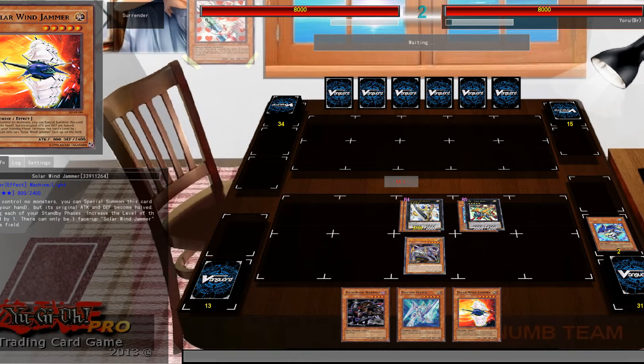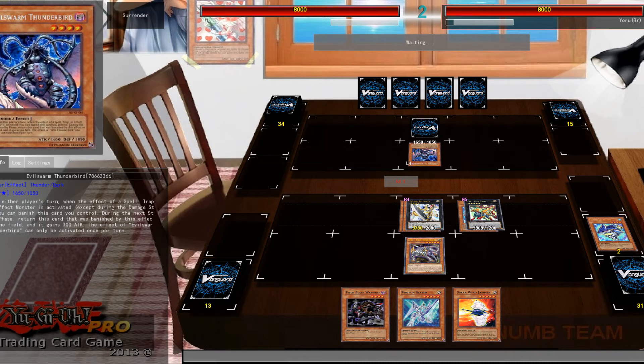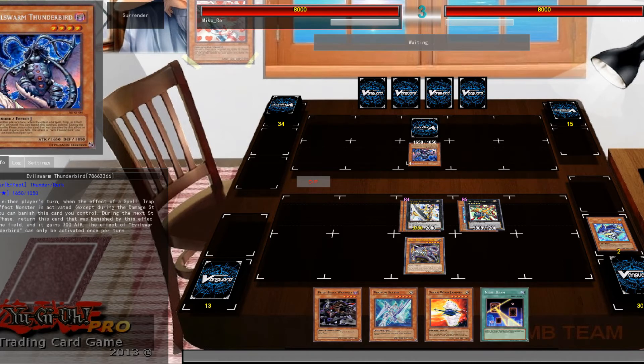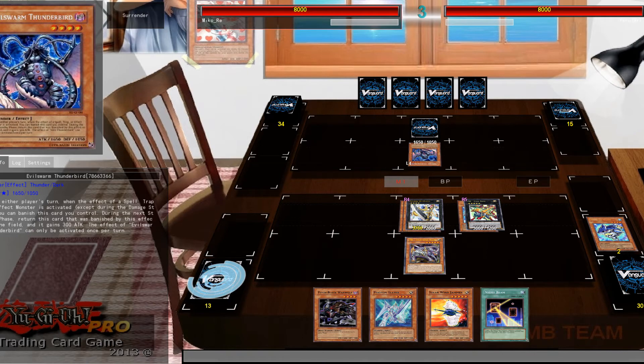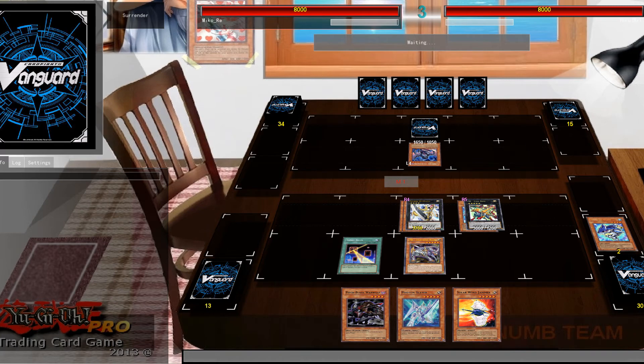C'mon, c'mon. Evil Swarm — can't do much just against me though, ha ha. Alright. Face down, not too afraid because I'm gonna pull a Night Beam out of my ass, throw that out, blow it off. What is it? Mirror Force?